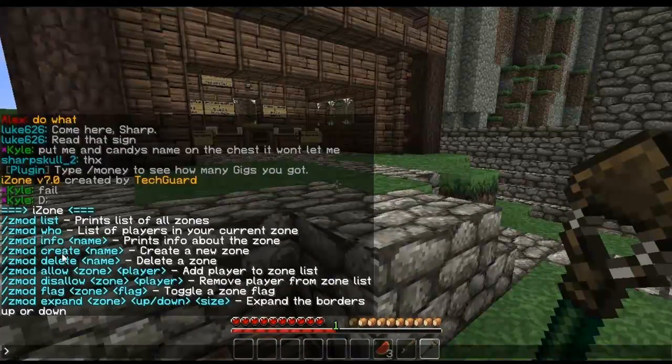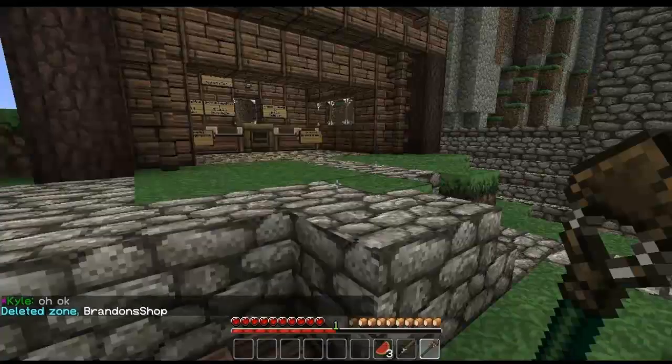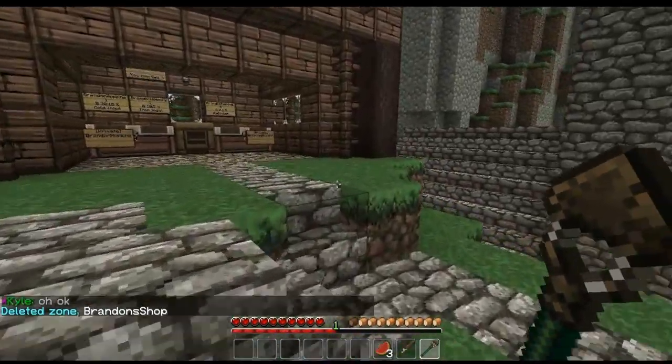The first command I'm going to go over is deleting a zone. So let's say you already have a zone and you want to delete it. It's as simple as: Zmod delete, and then your region name — which for this region is Brandon's shop. And that's it, you've deleted the region.